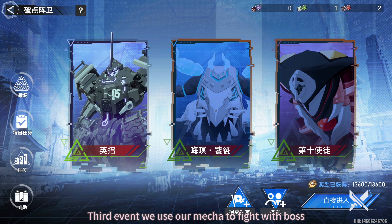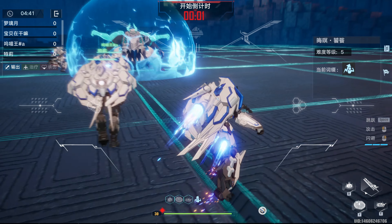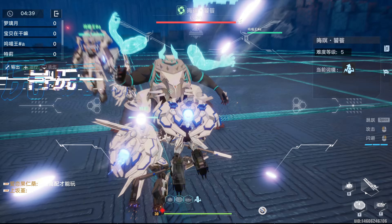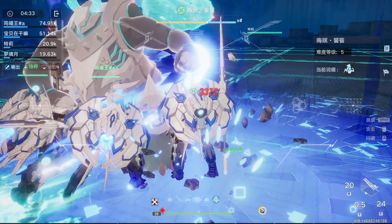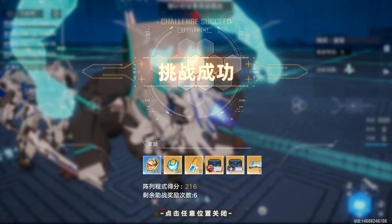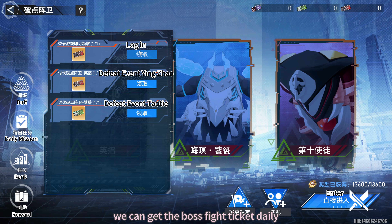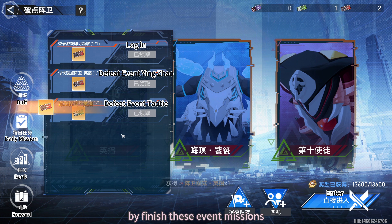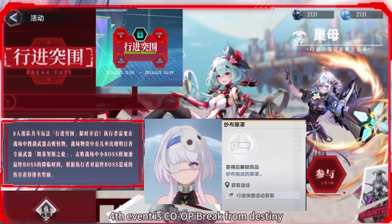Third event: we use our Mega to fight with the Boss. We can get the boss fight ticket daily by finishing the event mission. From the third event, we can get Eye Glasses, Titles, Avatar Set Shards, Pan Pan Upgrade Materials, and Event Mega Upgrade Materials.